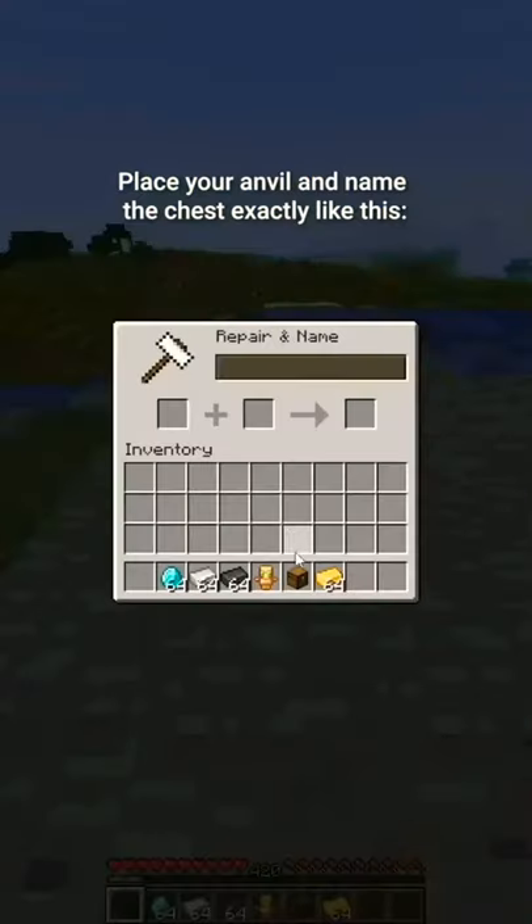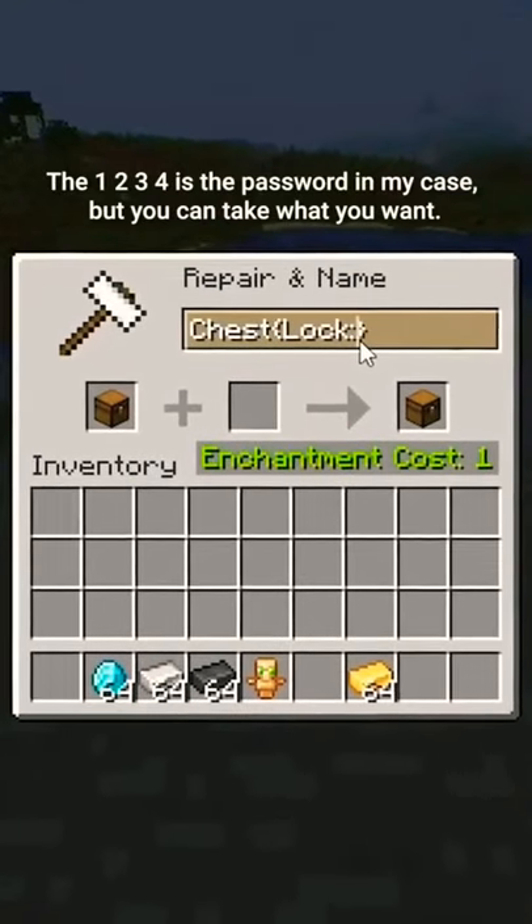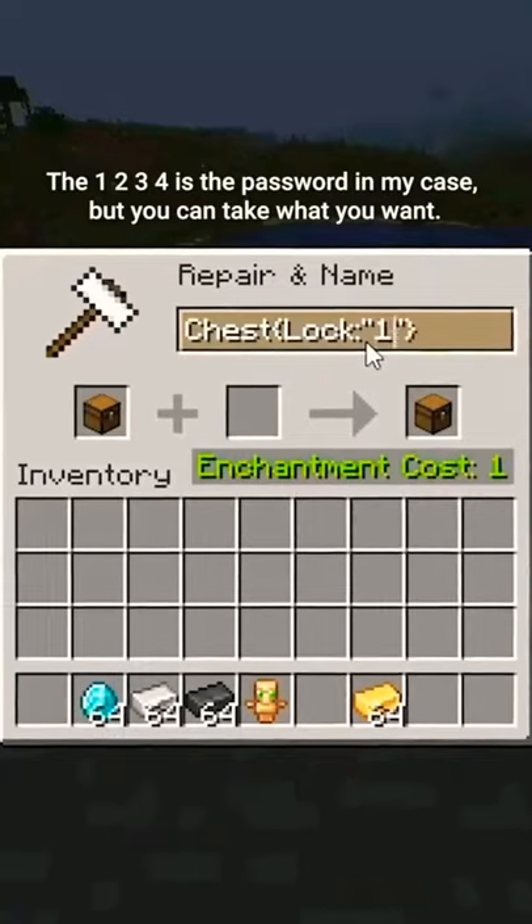Place your anvil and name the chest exactly like this. If you write something wrong, it will not work. The 1234 is the password in my case, but you can use whatever you want.